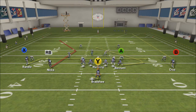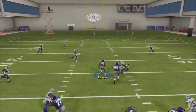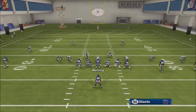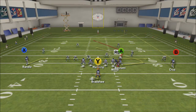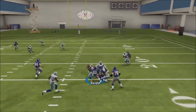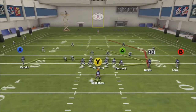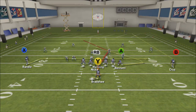If you get zone, I just like to dump it down to either the drag or the wide trail route. Depending on whether the zone blitz and pressure comes from the right, I might throw it quick to the tight end. But usually against zone, I'm going to dump down to that drag. Drags are really hard to defend from zone coverage. Unless they have a couple spies or flat zones on the field, that drag is going to be open at some point against zone — it's a really solid route to have.